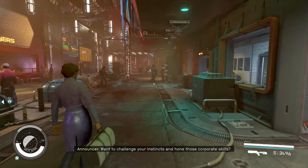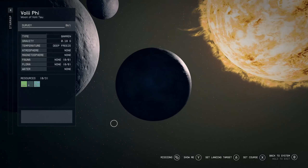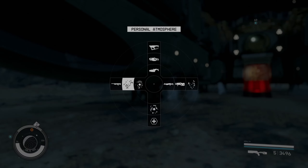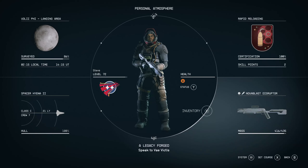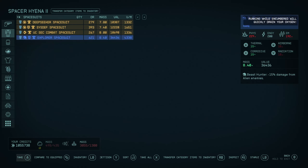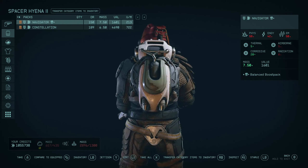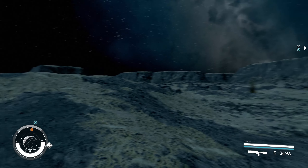Tip number six is going to be about powers. You're going to want Personal Atmosphere. Powers are things you come across by progressing the main storyline. I'm going to land on a planet and demonstrate. I'm loading myself up from my cargo hold — you can see my mass is now 671 out of 435.